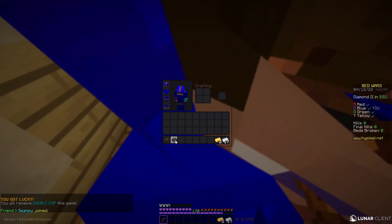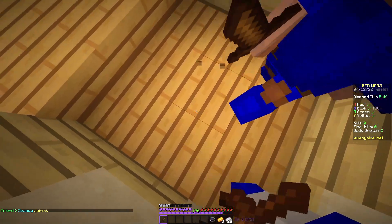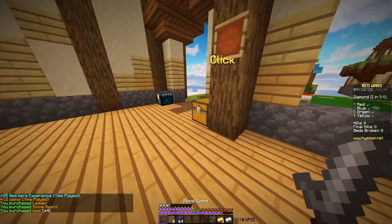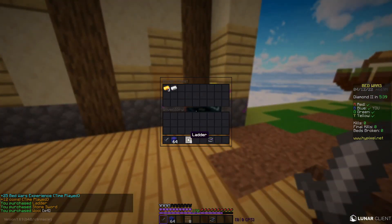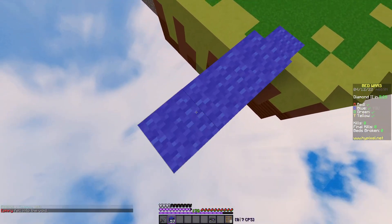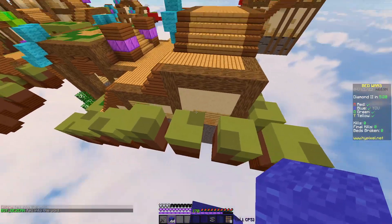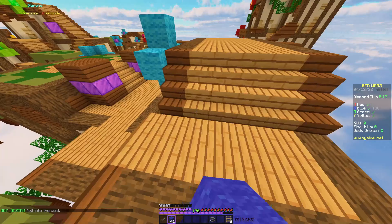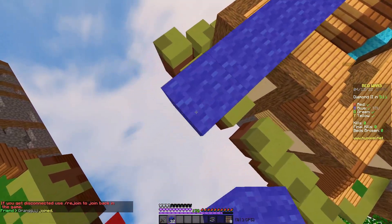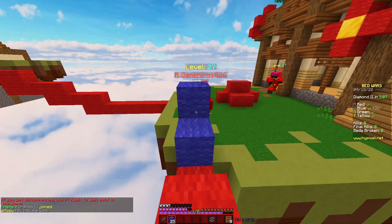Game two — we are in fours now. I'm solo queuing so I only got two teammates. This is the other new map, called Springtide. I haven't actually seen this one yet. I don't play fours much so I'm not really sure how to play it. It kind of reminds me of one of the pirate ship maps — maybe the way the island placement is similar.